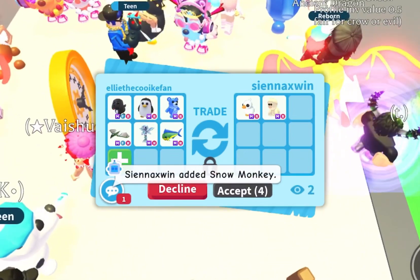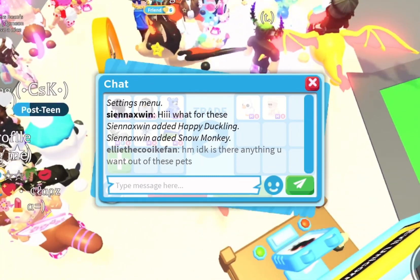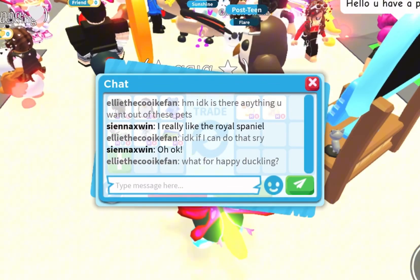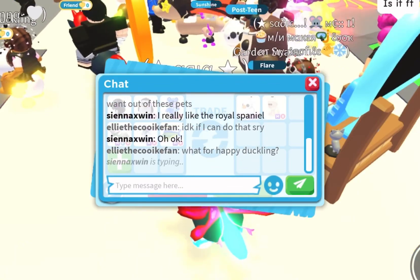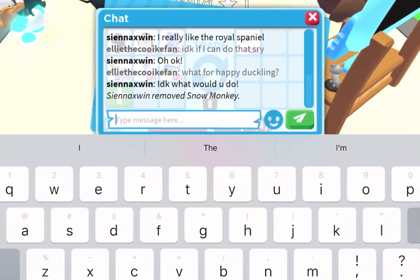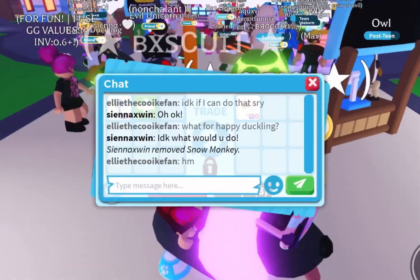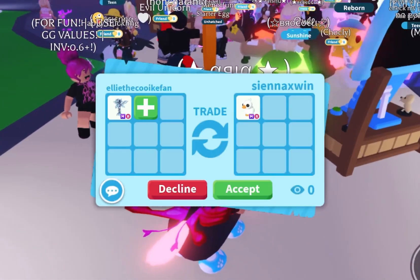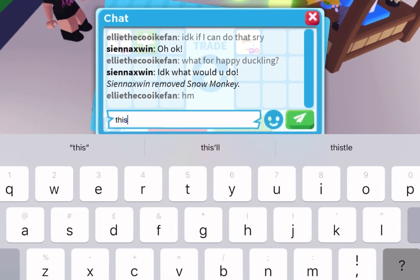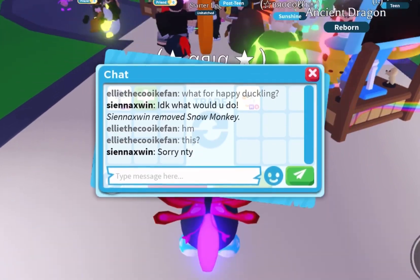Someone said 'hi, what for these?' — those pets are actually really cute and a mega happy duckling is one of my dream pets. I asked what they want for those pets. They really liked the Royal Palace Spaniel but I don't know if I can do that. I tried offering a mega mer horse for the mega happy duckling — it's a win for them value-wise, but I know lots of people prefer the happy duckling over the mer horse. They said no thank you, which is okay.